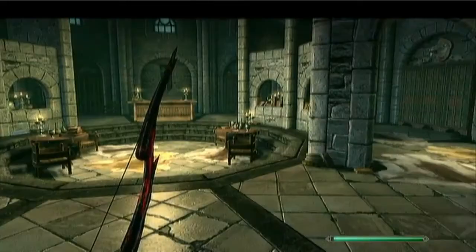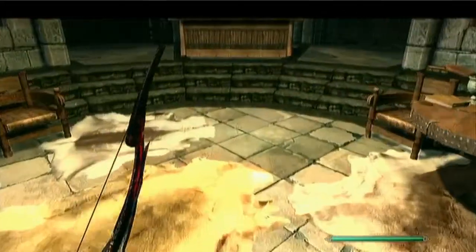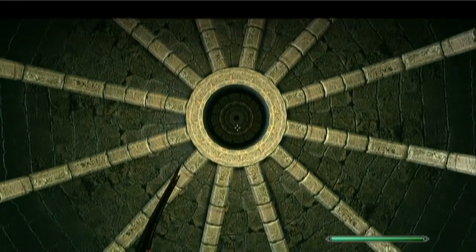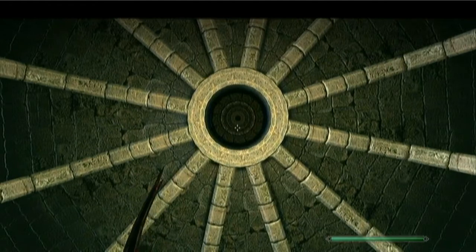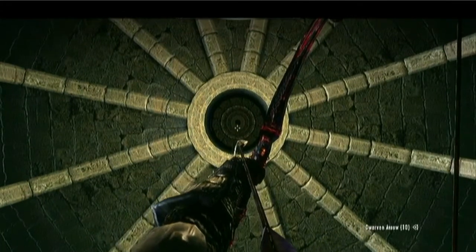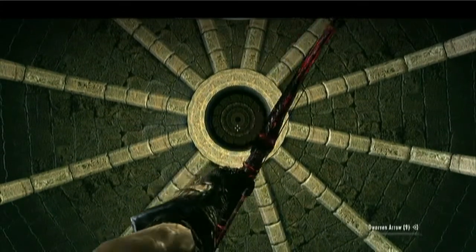What you're gonna do is stand in the middle of this circle thing, of the room, and then you have to shoot an arrow up in the black hole right there. You just have to hold the crosshair just a tad below that hole.